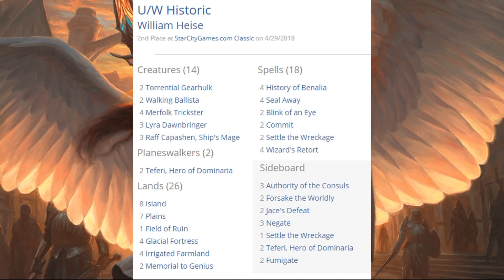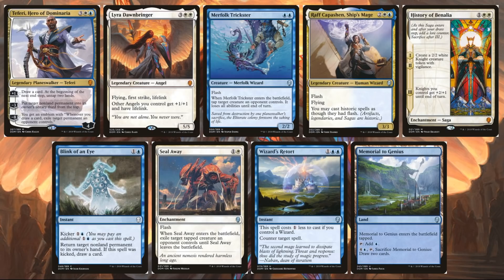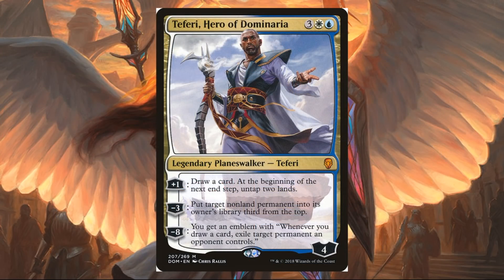Let's talk about this Historic deck — maybe the most exciting one of the weekend if you're a big fan of Dominaria. This was stocked with new cards. Like I said, this deck doesn't exist without the new set. There are nine cards in the main deck from the new set: Teferi, Lyra Dawnbringer, Merfolk Trickster, Raff Capashen Ship's Mage, History of Benalia, Blink of an Eye, Seal Away, Wizard's Retort, and Memorial to Genius — all in the main deck. In the sideboard, you even get a couple more copies of Teferi. This deck looked really good and has a lot of potential to be one of the big competitive decks this season. Running a lot of Mythics, though — that makes me a little nervous.